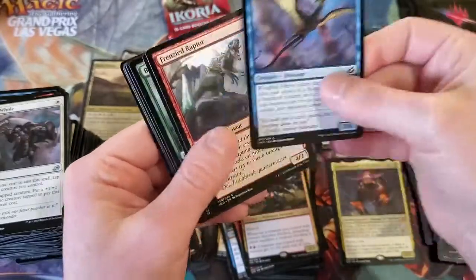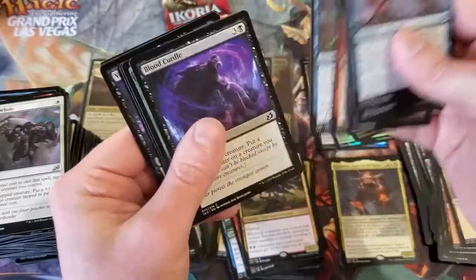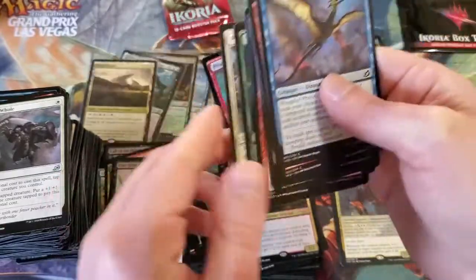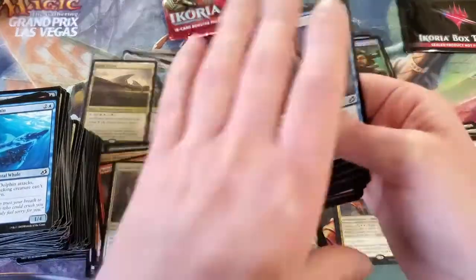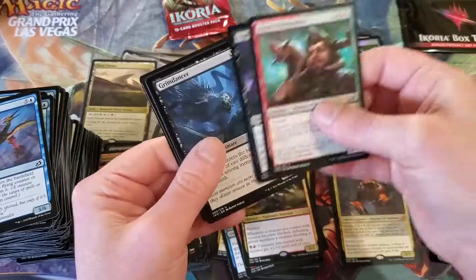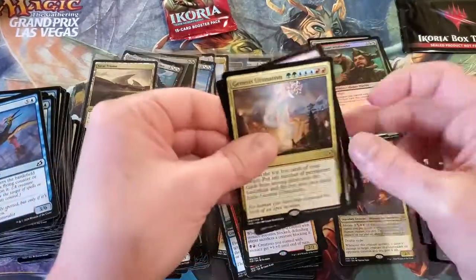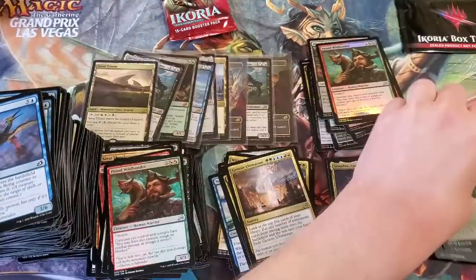Definitely have to do different piles next time. Genesis Ultimatum! Jungle Hollow looks really cool.